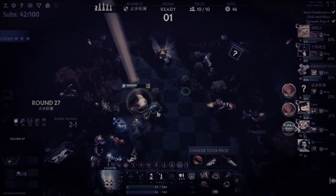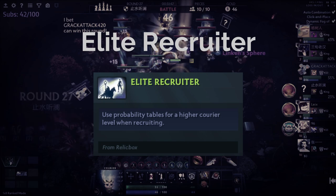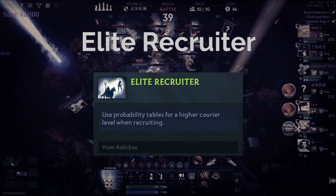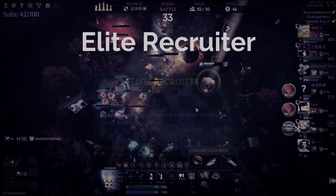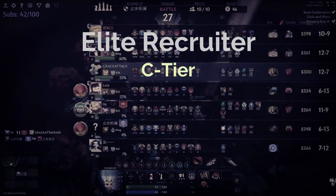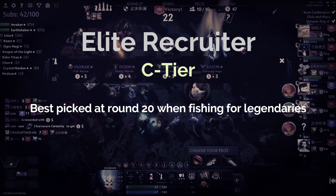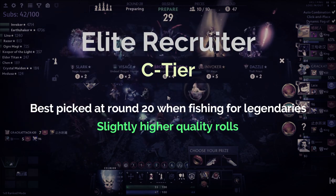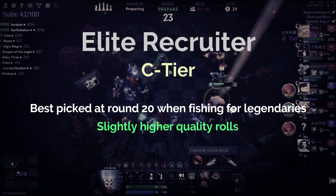Moving on to Elite Recruiter. The way it works is that your shop rolls recruit from a probability table as if your courier was one level higher. For round 10, Elite Recruiter is really not that useful — it doesn't generate any economy to help with levels or rolling for three-stars, so it goes straight to C tier. The only time you might get some value is if you're one of the stronger players looking to pump levels and get to level 10 as soon as possible, getting slightly higher quality rolls and slightly better odds at hitting impactful four-cost units like Chen or Keeper of the Light.